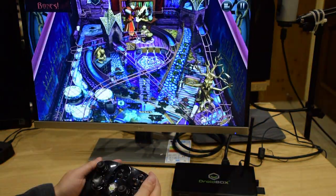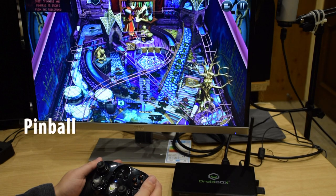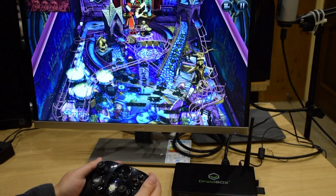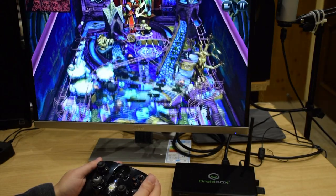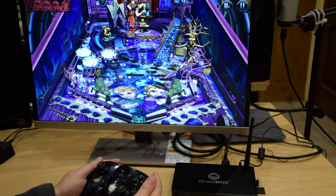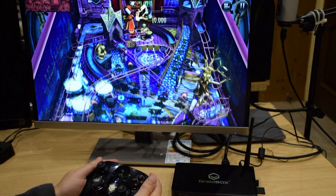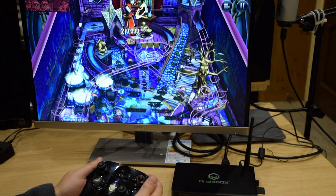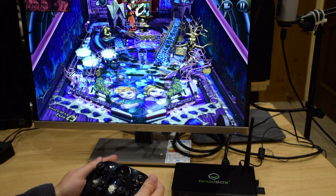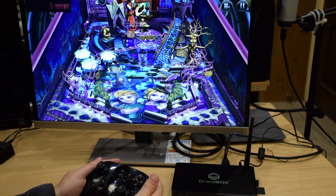Zen Pinball sets a new standard for realistic ball physics and graphical detail in pinball video games. The controls work without any configuration and again are very easy to learn. This is another game that is perfect for all of the family to play. You get one free table to play and there are several paid tables to choose from including Marvel Comics, Star Wars, The Walking Dead, South Park and more.